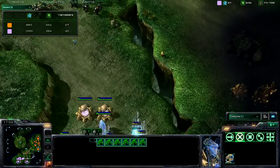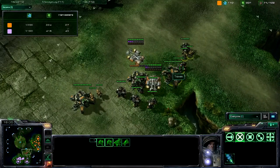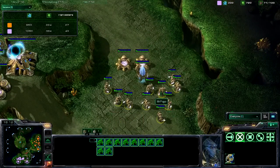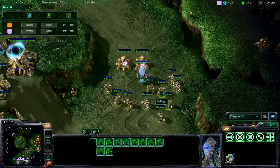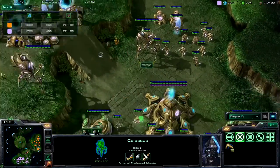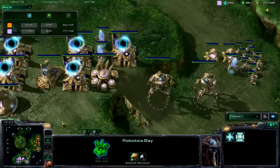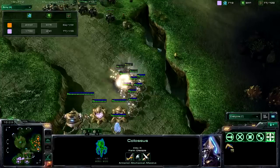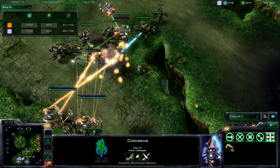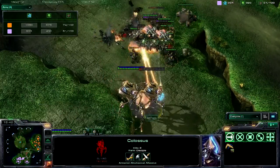As long as he can just hold this off — he almost broke this contain last time but just didn't quite. So we are going to see mass zealots from Mr. Popo, and throwing in a couple of colossi with zealots is of course a viable option. With the extended thermal lances now equipped on these colossi, they can start to do a bit more damage.